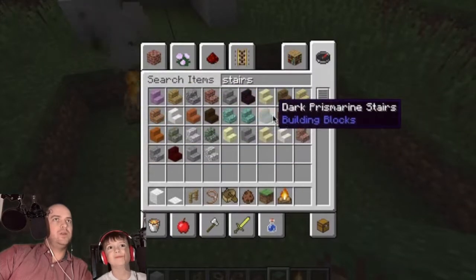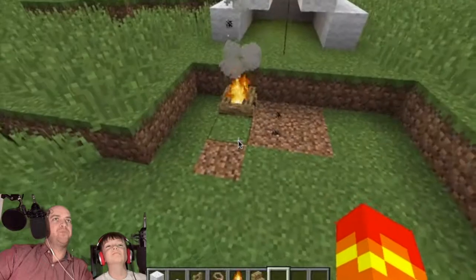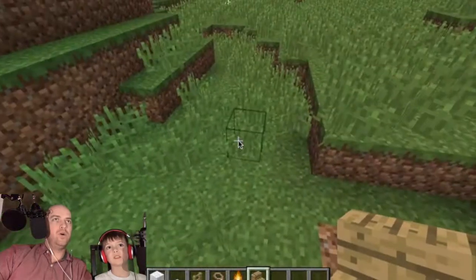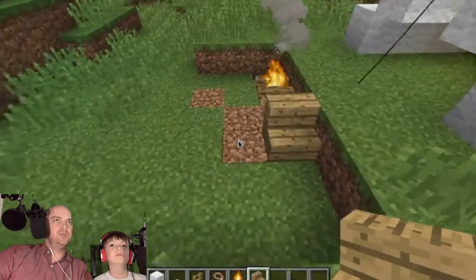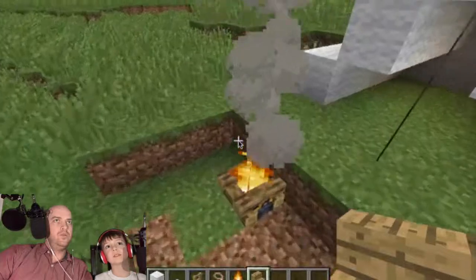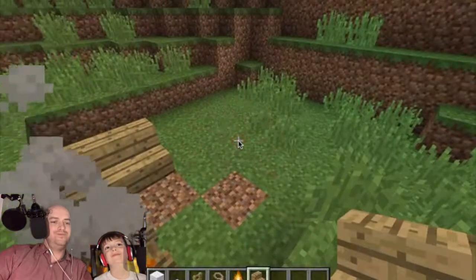Okay, just choose a stair — I gotta pick the right one. I guess we're using oak, so yeah. All right, so if I go to that and place some stairs down it'll be like people sitting around it. Place a stair facing the way you want it to face. I want it to face the fire, so I need to face this way. The stair faces the way your player head is facing, so if you want it to face the campfire you have to stand on that side of the campfire. It faces the opposite way from where you're looking.